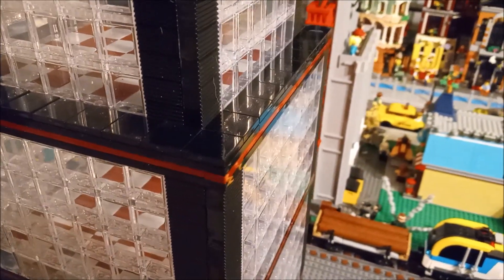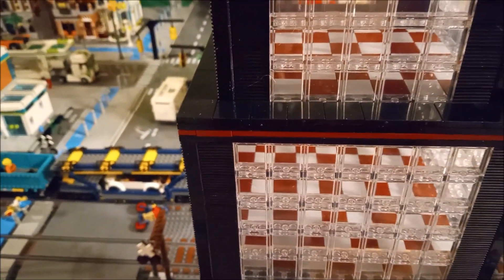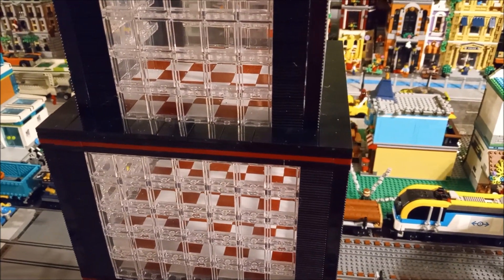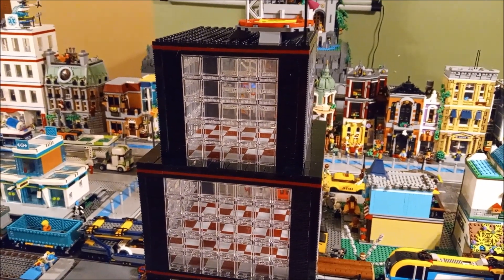I also tiled off the top of the section here that makes the top of the 20 by 20 going into the 16 by 16. So that makes it look a little bit better so you don't have exposed studs there. That's what we did with our skyscraper.